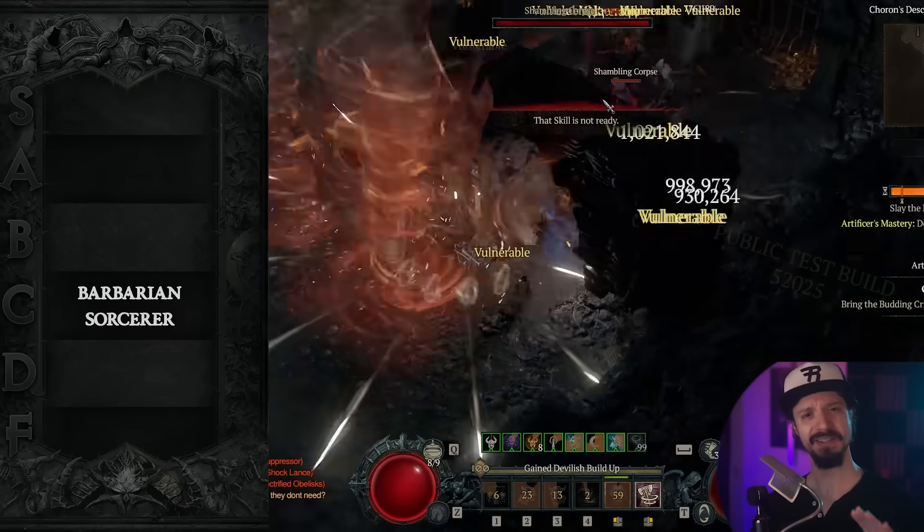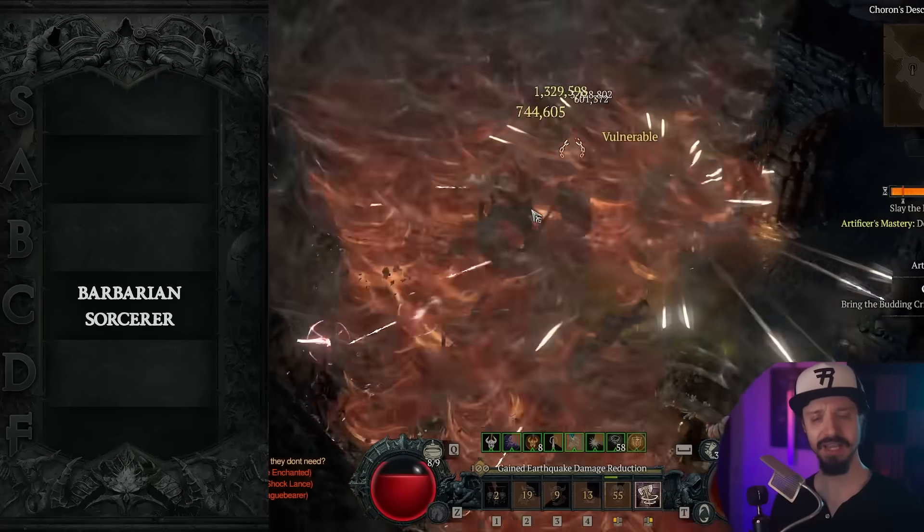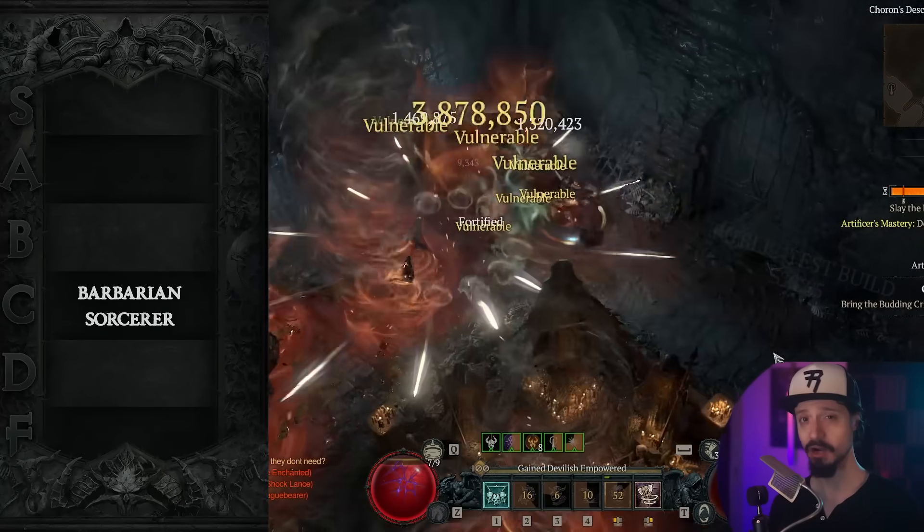But the Double Swing Twisters build looks like it's going to be very strong this season. It's not amazing against bosses, but it still fares pretty well. It's a pretty easy to play build.